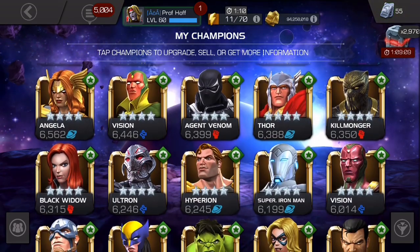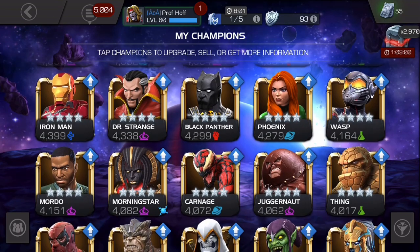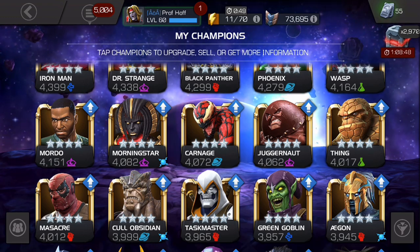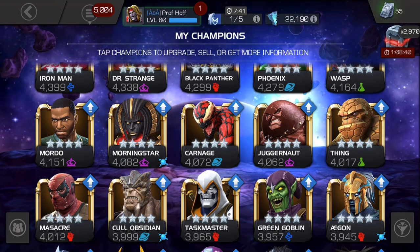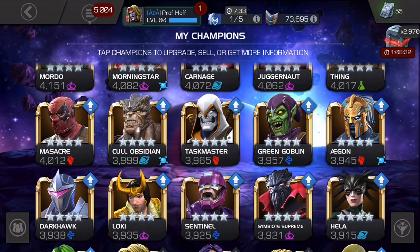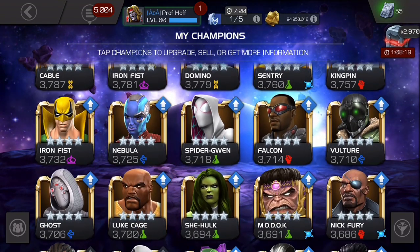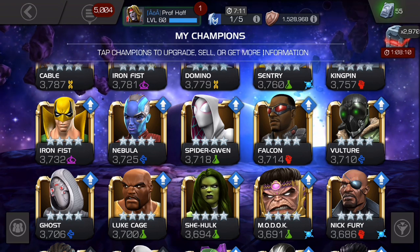If you're starting out and mostly have four-stars ranging from rank 3 to rank 5, I recommend having your rank 3 four-stars at minimum. Rank three all four-stars to start, then take champions you enjoy playing to rank 4, and take champions you'll use in Act 4 or Act 5 to rank 5. With my mastery setup geared for PI in the arena, most of my champions are well above 3,500 PI, so I use a combination of three rank 3 four-stars for the first five to six rounds.